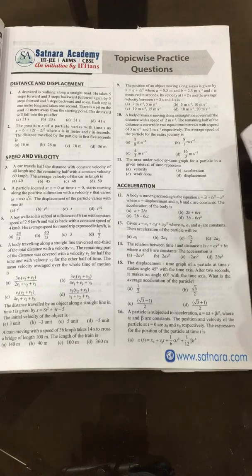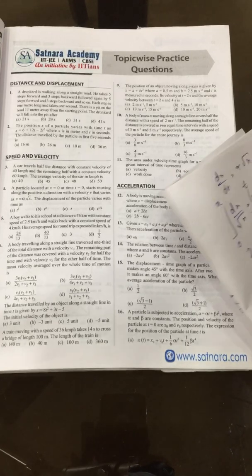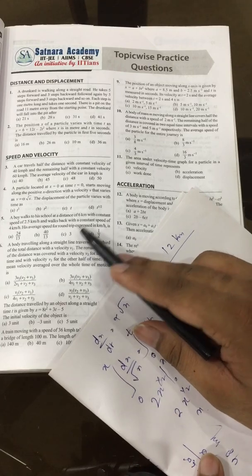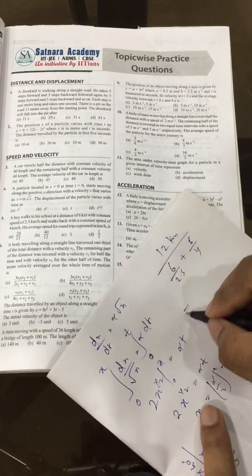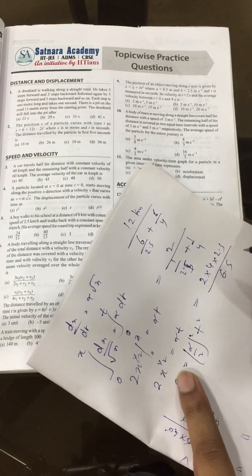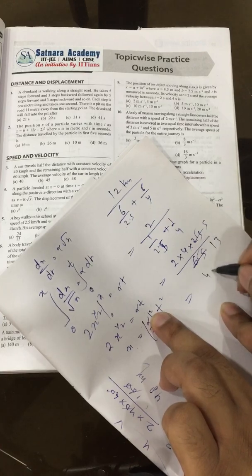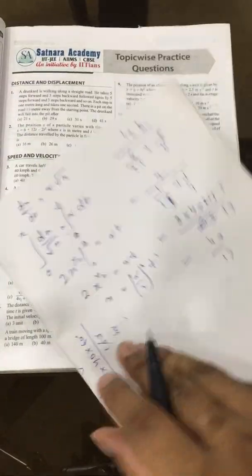Fifth question: a boy walks 6 km to school at 2.5 km/h and returns at 4 km/h. Average speed is total distance divided by total time — not displacement. Total distance is 12 km. Total time is 6/2.5 + 6/4. Simplifying gives 40/13 km/h. Option B is the answer. Yes, B is correct.